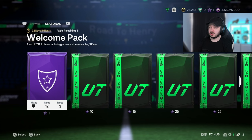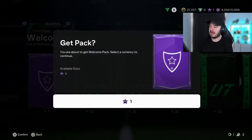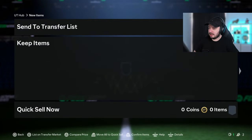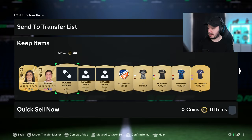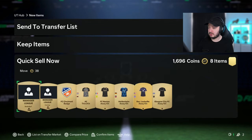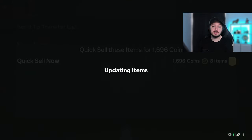We can already open a pack. We have one star, we're going to open this pack - it opens right away. We get a tunnel. It's not a walkout but that's alright. Who is it? It is Gallagher. The healing item sells, the players we're just going to list, and the rest we quick sell. So we have another 1,700 coins. It's as easy as that.